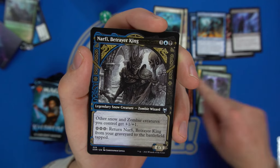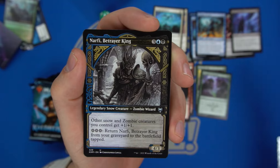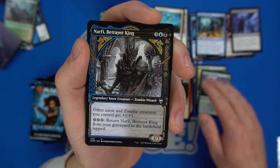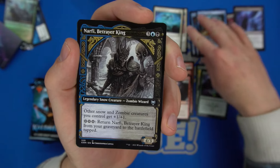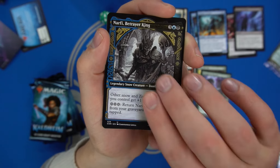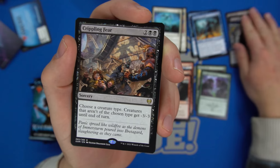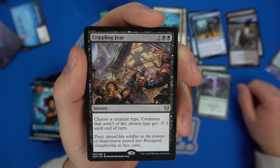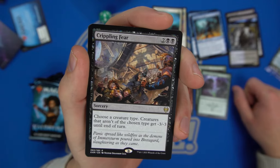Narfi is a pretty good card in pre-release because it's a threat that keeps coming back, works with zombies and snow creatures. It is a snow creature itself, so it works with the God. If we went into a black-green-blue shell... Crippling Fear — four mana, choose a creature type; creatures that aren't the chosen type get minus three minus three.